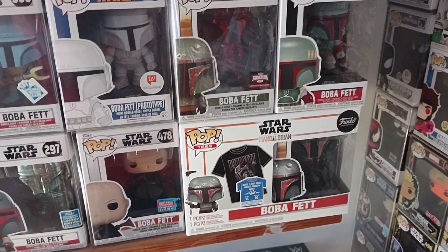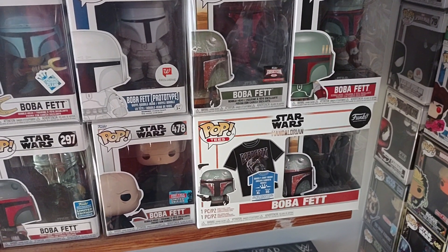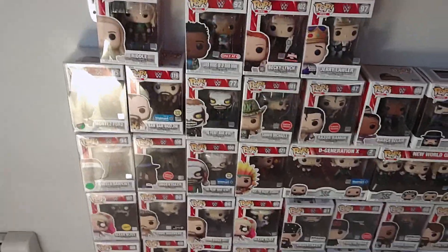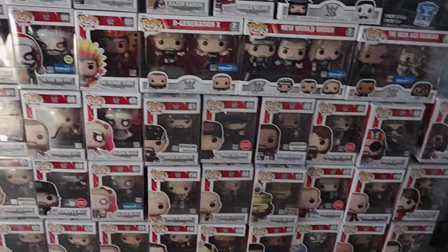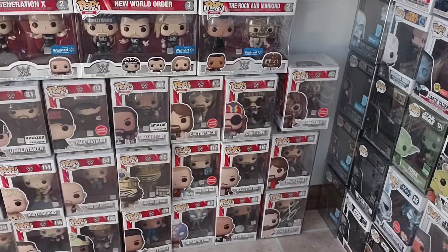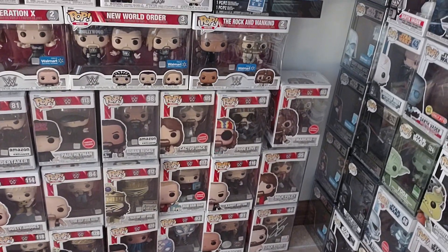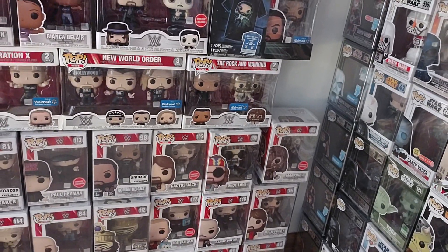A couple of Boba Fett art series — green chrome, red chrome, black box 08, the t-shirt. I should have waited — I bought that one when it first came out and now you can find it at some GameStops for like 10 bucks. Coming down here, this is just all the WWE stuff.